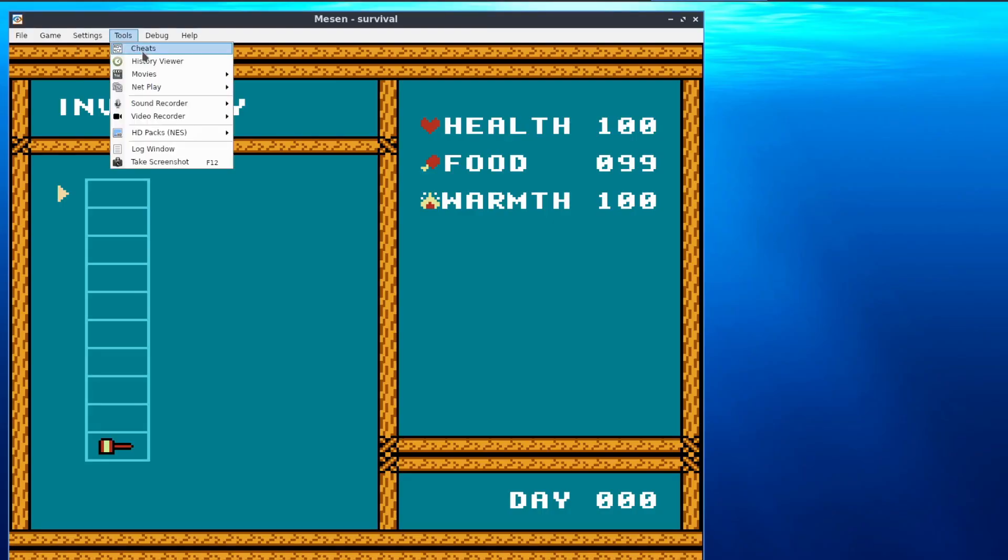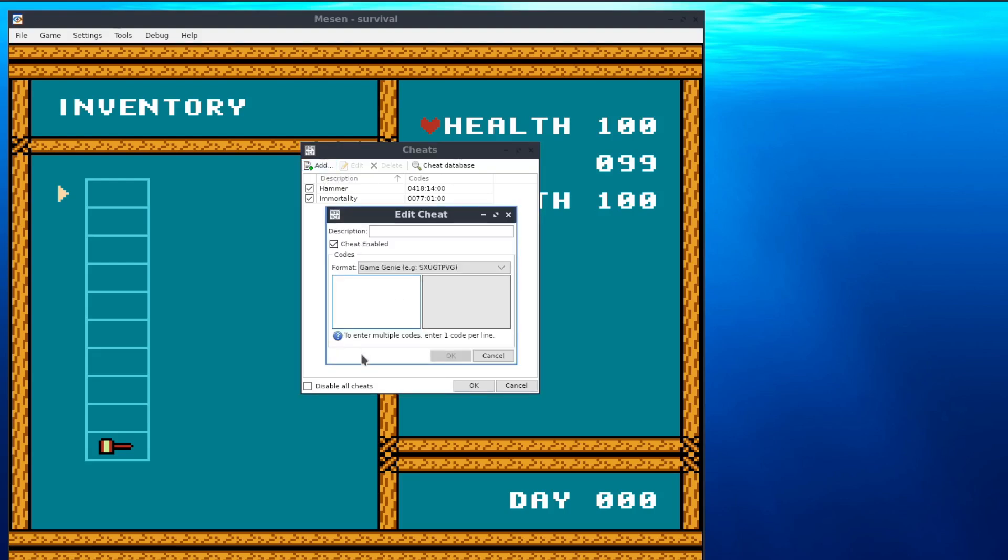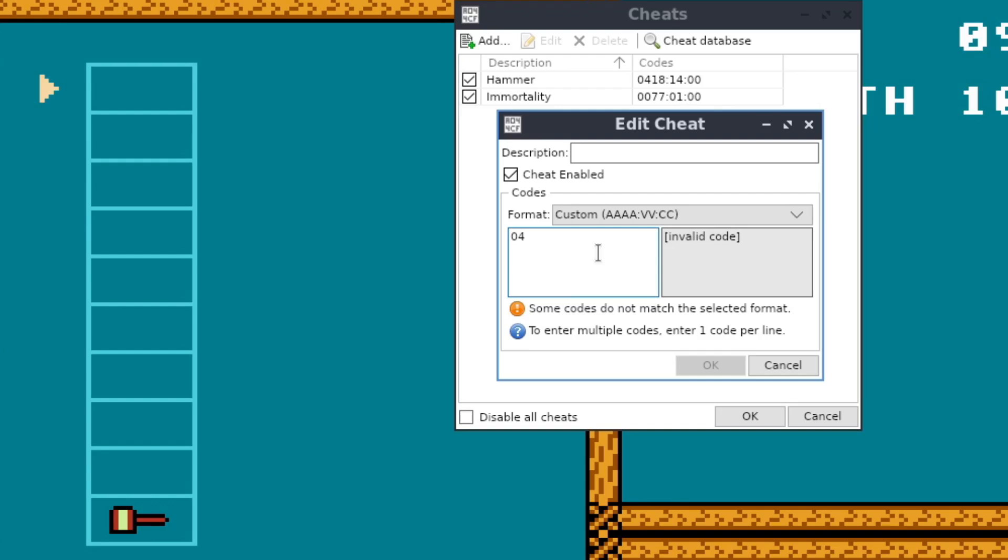So I came up with two codes: the first one grants immortality, and the second one adds a hammer to my inventory that I could use to clear the entrance to the crash site. Actually, this last code can be modified to get you any item you want. I don't know if it's possible to use these codes on the Everdrive, but it's quite easy to apply them on a decent emulator like Mesen.